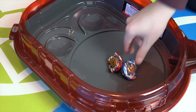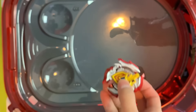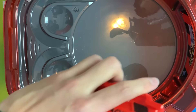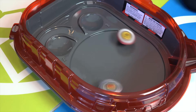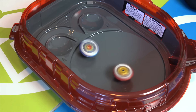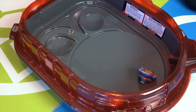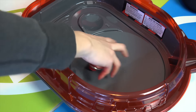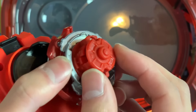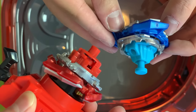Man, that was actually smart. You outlasted me by just a little bit. But you didn't give up — you actually hit me while in that pocket. Okay, let's try this again. 3, 2, 1. Off balance! Spin finish. So let's now change our performance tips — now we're both in Slingshock mode.